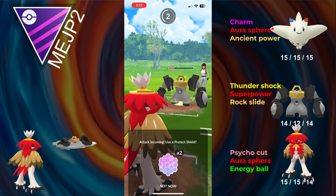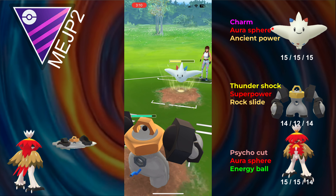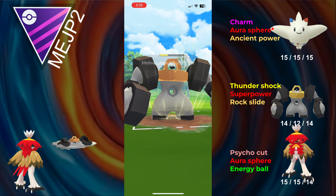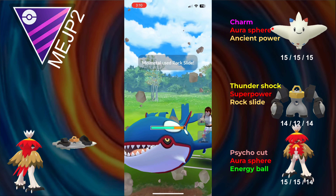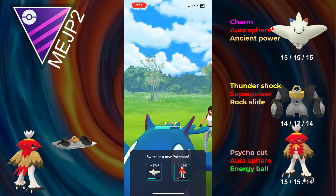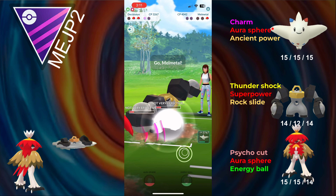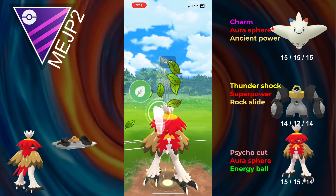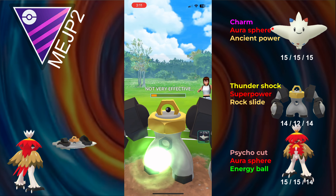The opponent goes for a move and I feel like they were double baiting, and I correctly shield the Superpower. They send in their Togekiss, which gets hard-walled by Melmetal. I get hit by a super-effective Flamethrower, but it won't take us out. We take Togekiss out with a Rock Slide and the opponent sends in Kyogre. Kyogre has to eat a couple Charge moves. I go for a Superpower, and after some back and forth they send in Melmetal, but I shield the Superpower and Energy Ball takes out Melmetal. We take that game.